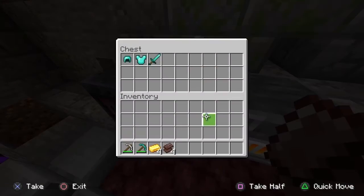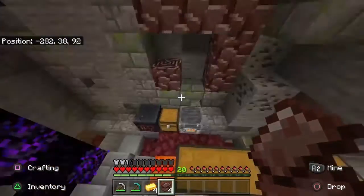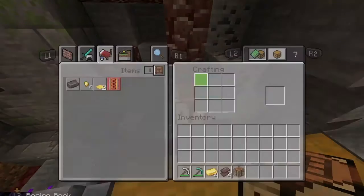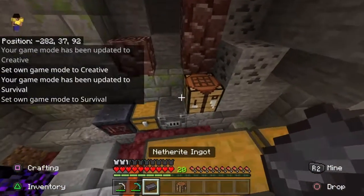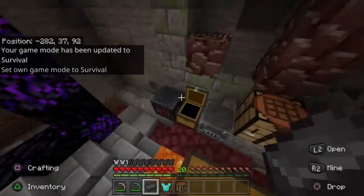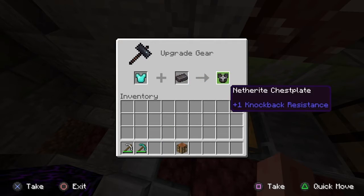You will need four gold ingots and four netherite scraps. You craft the netherite ingot in this formation: two gold at the bottom, two gold in the middle right, one netherite scrap to the left, and three netherite scraps on the top. That makes you one netherite ingot. Then you take a piece of armor or sword — I'll take the chest plate — put it in the smithing table along with the netherite ingot, and there you go.